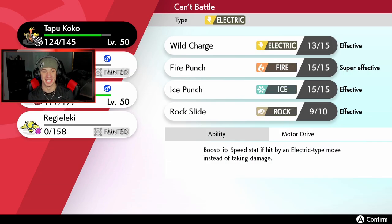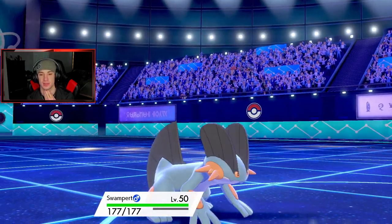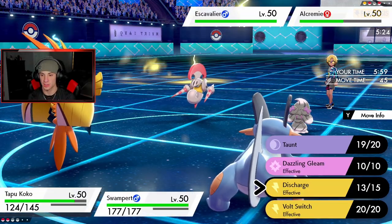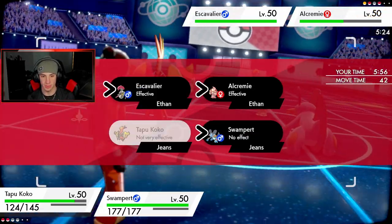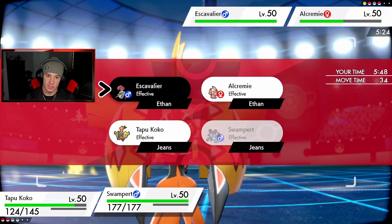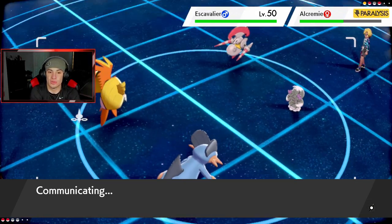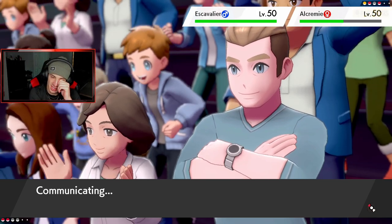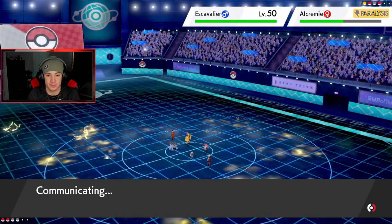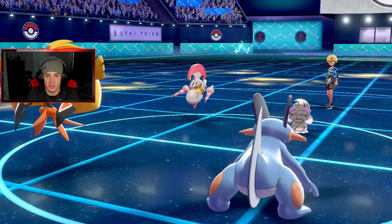Let's clutch up — get out Swampert. I can't eat that but I cannot. He doesn't have Mystical Fire — I want to drop an EQ but I think I just go Liquidation over onto it. I have Assault Vest, I really do like it. Reguleki went down like that — so disappointing. If I had one more turn we were thriving. Discharge coming out here — give me the power on that X-Gal!